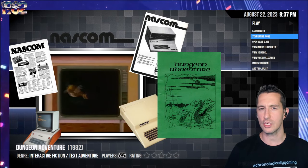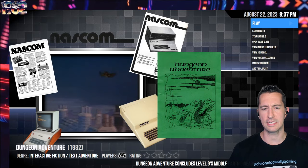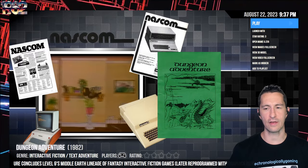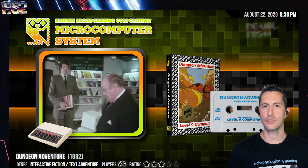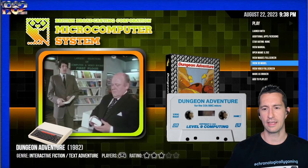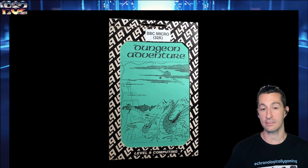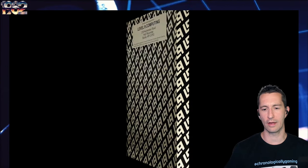It is going to be re-released with graphics like most adventure games — we're seeing that as a trend. They start with all text and then later get re-released with a few pictures. So after Dungeon Adventure on the NASCOM, our very next game is Dungeon Adventure for the BBC Micro. We found a lot more information for this one, including the box. It has a sleeve inside the sleeve that is the manual used as the front of the box. On the back you can see Level 9 Computing — almost can smell the 1980s on that box.